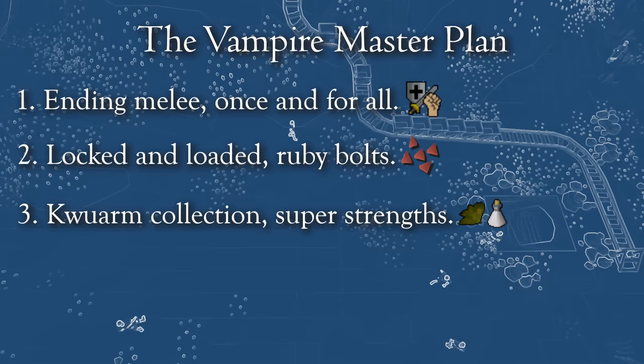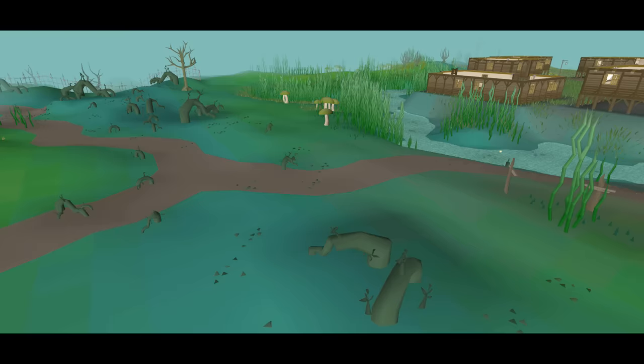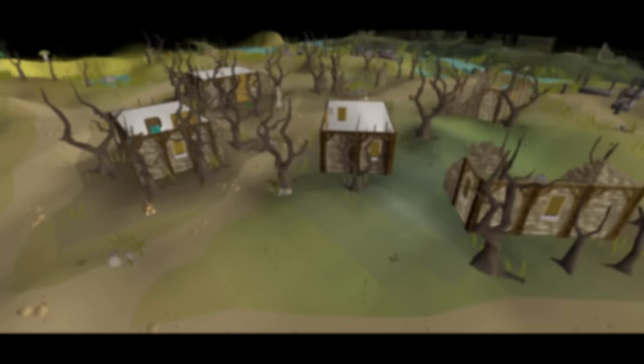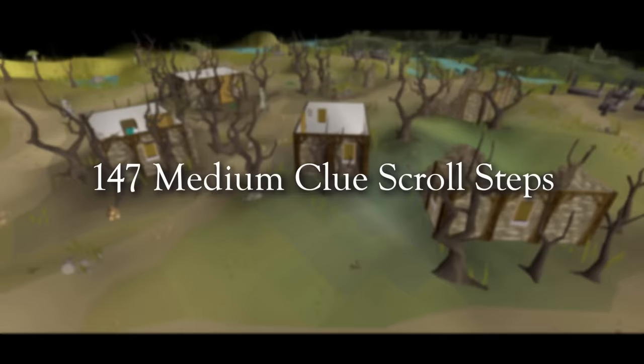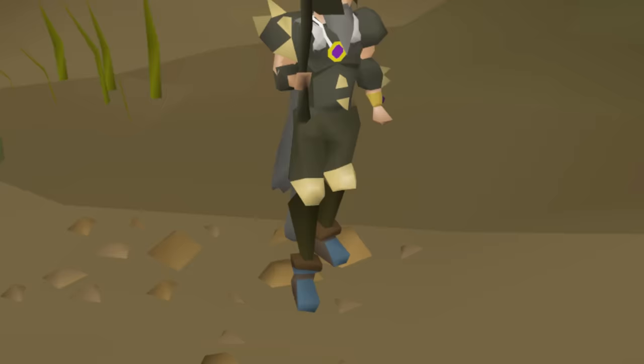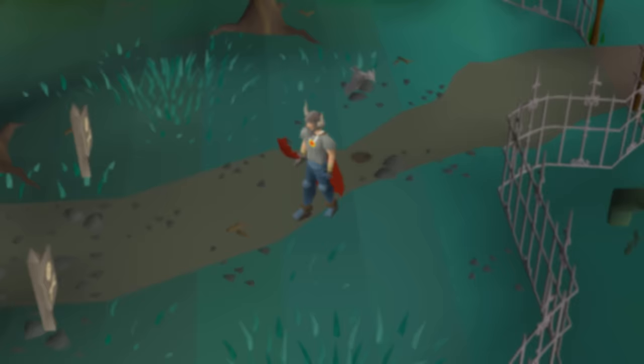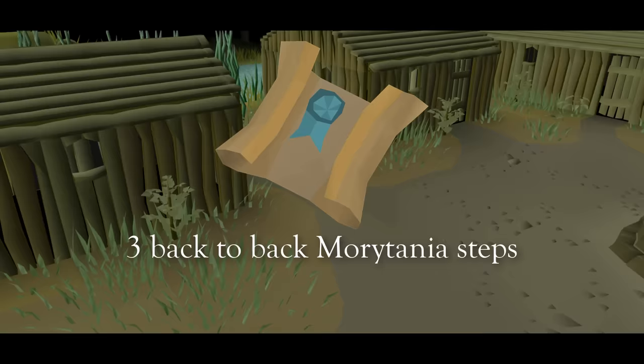And finally, the medium clue scroll — that's where it gets personal. In Old School RuneScape, there are 147 medium clue scroll steps that can take you anywhere in the vast landscape. Of those 147 steps, only 10 reside here in Morytania. Medium clue scrolls take anywhere from 3 to 5 steps to solve, so a completion where I got 3 back-to-back steps all in Morytania would be approximately 1 in 10,000.